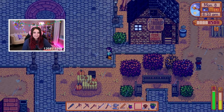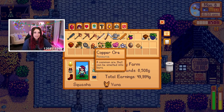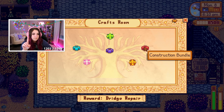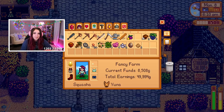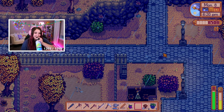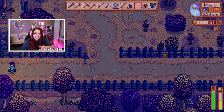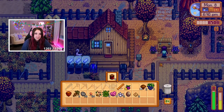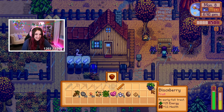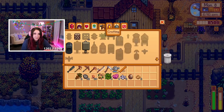Oh my god, I forgot — the construction bundle! I can do this one, I should just do it. I completely forgot about that bundle — whoops! I gotta go get that stuff, I hope I have enough. Let me get rid of some of this. I do want to make these sprinklers — I actually might make some today if I have enough material. I need gold and iron. How am I doing on that? I have none. I have none. Let's organize a bit — I really want more organization.